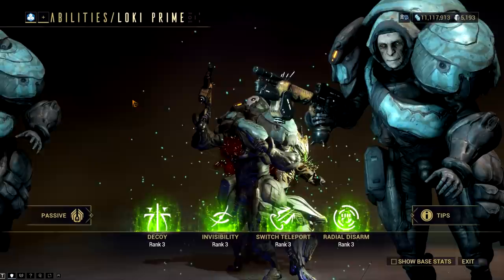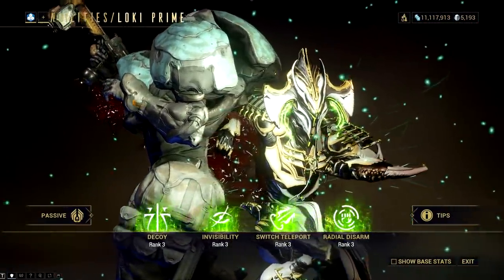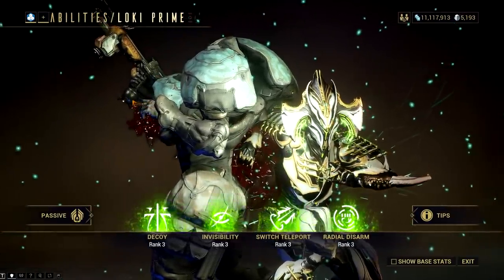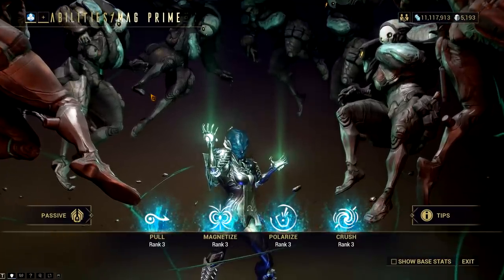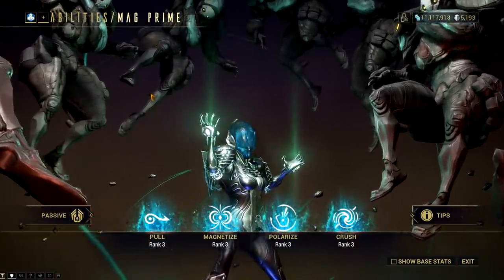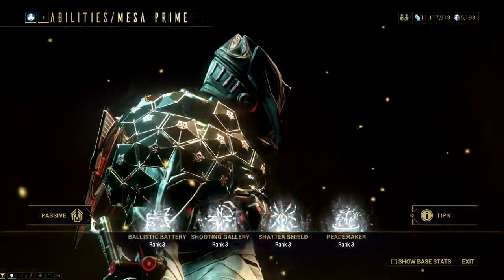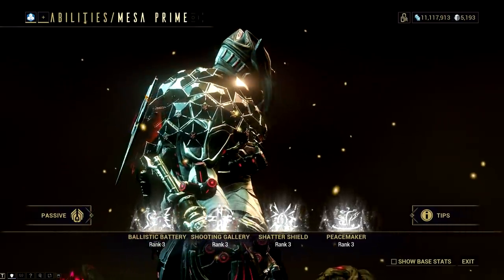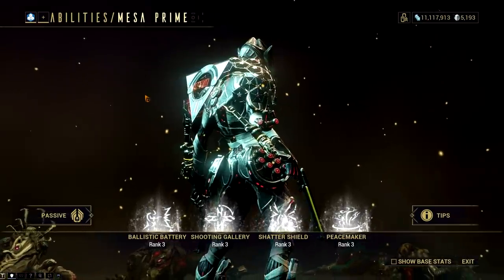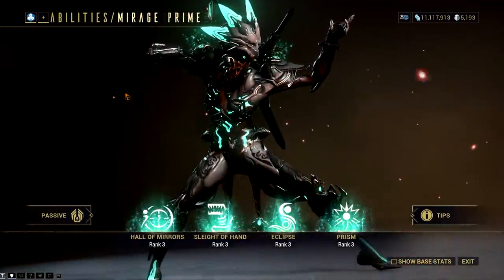For Loki, I think it will be Switch Teleport. Decoy is more of a Loki thing, and Switch Teleport would be a better choice for supportive purposes when you equip the Safeguard Switch Augment. As you might have heard, Mag will have her Pull donated to other frames. This might not seem useful at first glance, but it's a cool gimmick as a vacuum substitute. For Mesa, they will either give us Ballistic Battery or Shooting Gallery. Shatter Shield could be a good subsume ability, but I doubt Digital Extremes will give away Mesa's signature damage reduction.